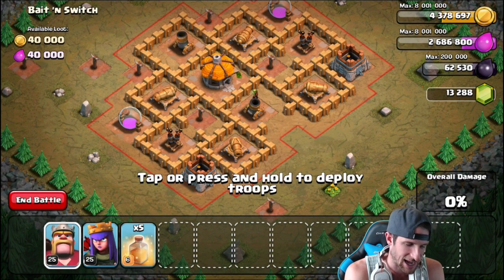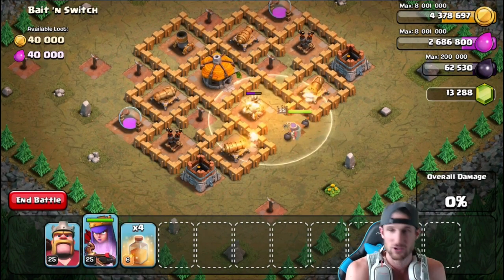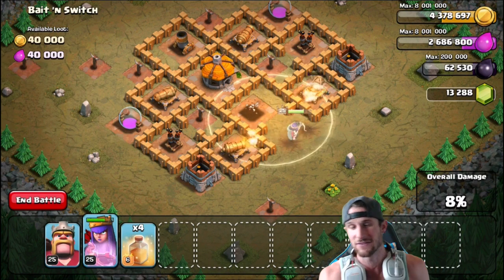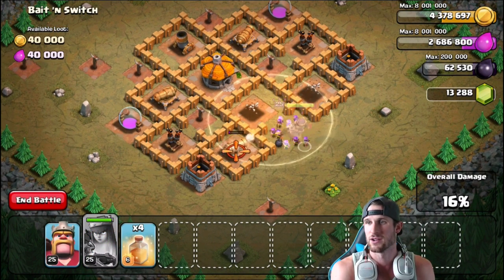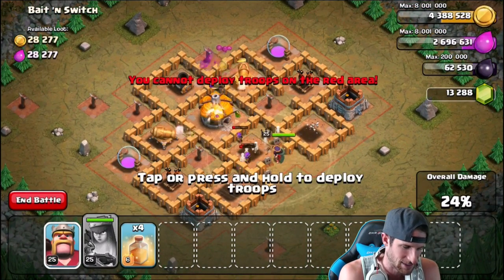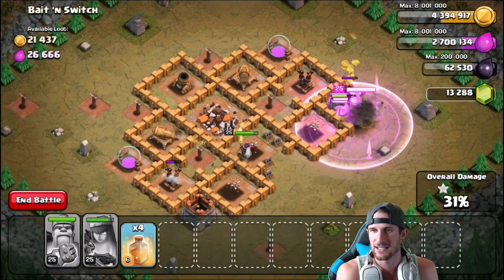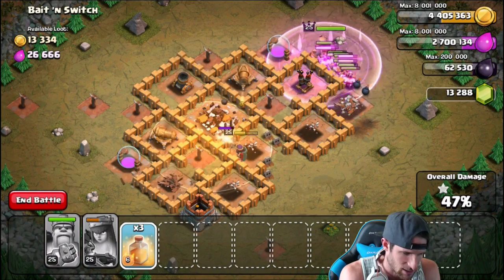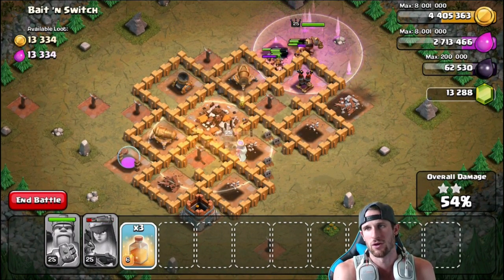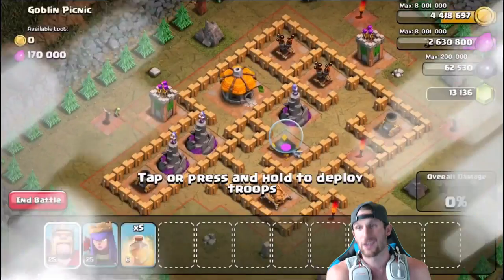I'm just gonna drop off a heal spell right here, and we're gonna drop off our Queen. She's gonna do her own little thing as she gets healed up, taking out all these defenses. Obviously it's not gonna be that hard for her. We'll go ahead and use her ability — come on Queen, stay in there, get healed up! We're gonna use the King's ability there. Oh no, the Queen's going down, we gotta heal her up again. Come on Queen — she's shooting a wall! We use the King's ability but the Queen's gonna go down. And we're on to the next one.